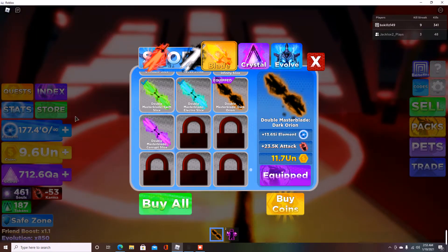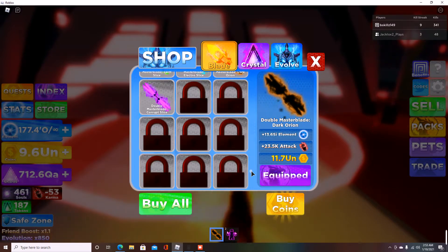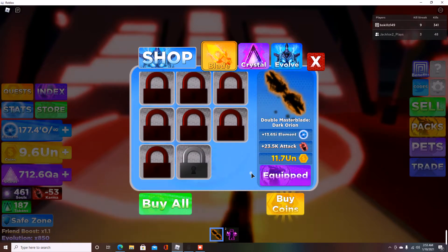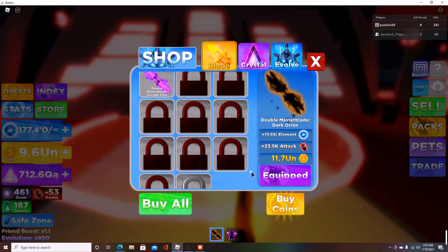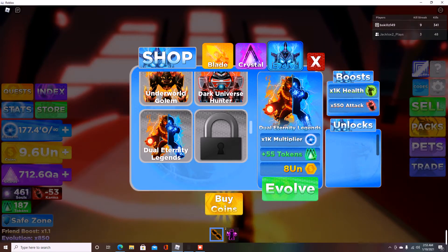Someone just earned 2.4 QI in shards, so I need to step my game up — I want to try to reach at least spot 99 on the leaderboard. Right now we have nine more swords and then we reach the max sword. Also, for ranks — Dual Eternity Legends is the final rank. I have plenty of coins for it — it gives a 1K multiplier and 55 tokens.